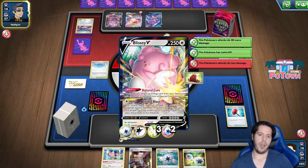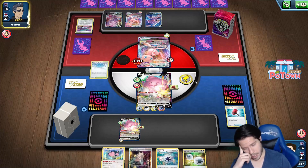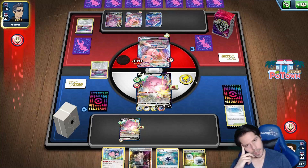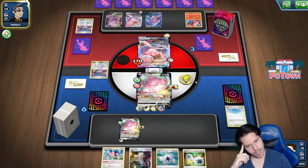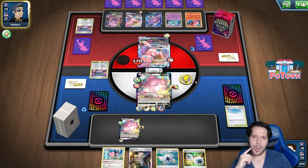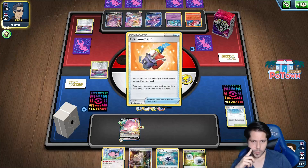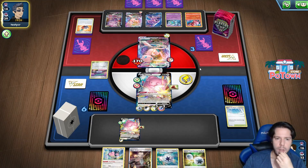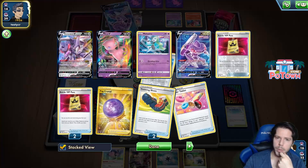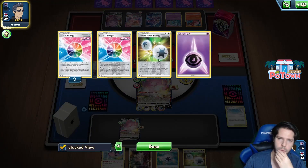Without Oricorio, that is not the case. That Oricorio really sucks - it might not be able to attack though this upcoming turn. Let's count the energies... alright, this is the coin flip. That Oricorio really messed up my plans. Maybe the Avery to play around the Oricorio would have helped. There's a Choice Belt. I have actually no idea how they can have all of this. Power Tablet - so they get the knockout.